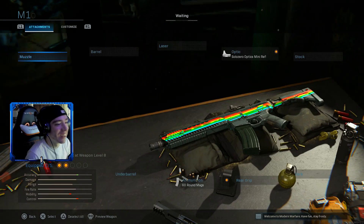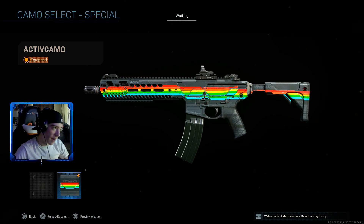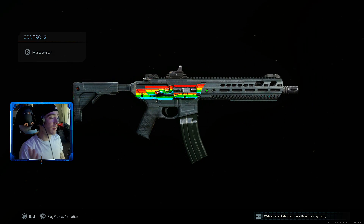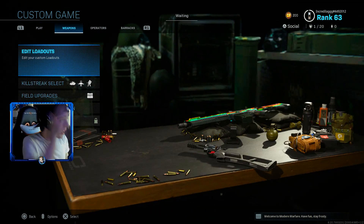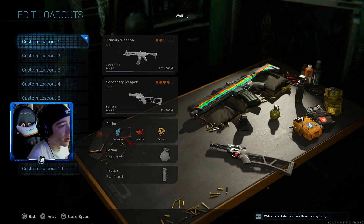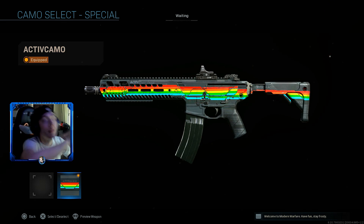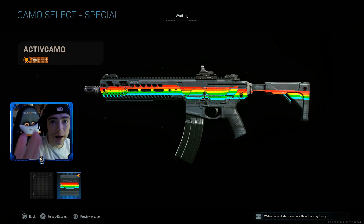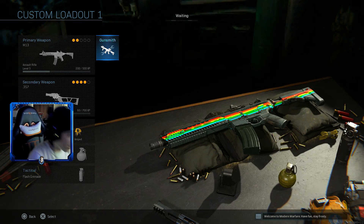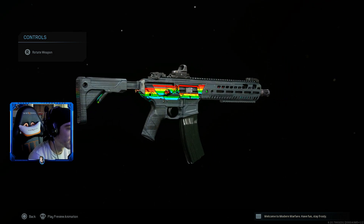I told you guys the next camo is going to be pretty crazy — the Activision Ace camo, the Activision camo, whatever you want to call it. Here it is. We are on the Incredilag account and we got the Activision camo. This is the top secret camo — please don't tell anybody your boy's got this camo, because I love it. I told y'all I was going to save the best one for last, and by far the Activision camo is the best camo.